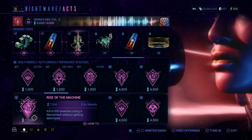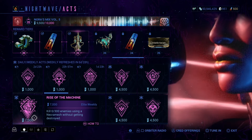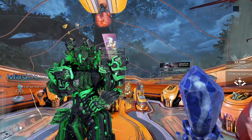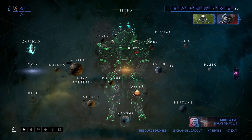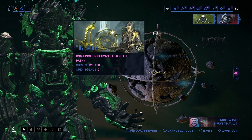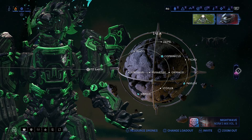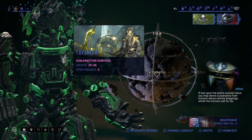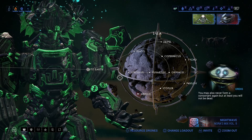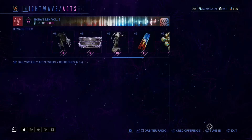We have: Kill 300 enemies using a Necromech without it getting destroyed. This is an Elite Weekly. Fun tip — you can actually do this on Lua. There are two particular missions on Lua called Conjunction Survival and the Conjunction Survival Steel Path. Normally they're level 25 to 30, or 80 to 100 on Steel Path, and they allow you to use Necromechs in the mission. That's why they are so special for this challenge.